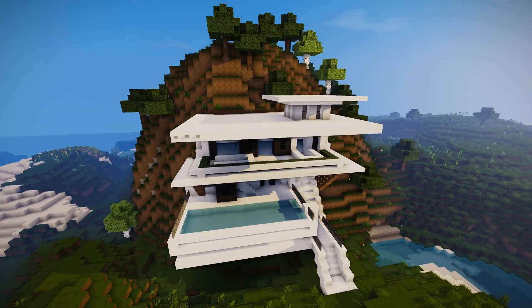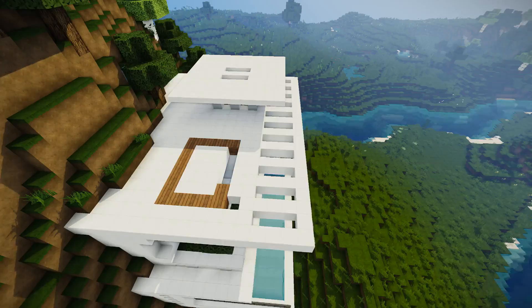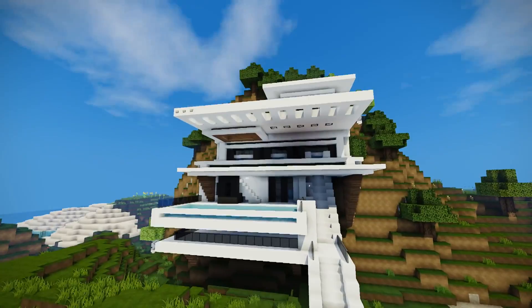Now I'm putting some slats on the ceiling — gives it that sleek sort of look. Maybe get some skylights and stuff like that. And as you can see I'm doing it underneath and trimming it off as well. Put some lights underneath there, put some bushes as well.